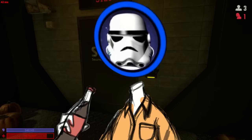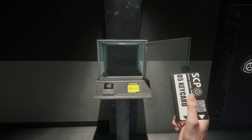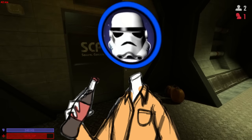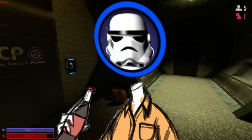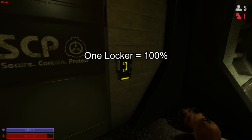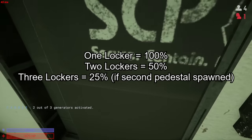Introducing Special Weapon Pedestals. Placed in the same spots as SCP Item Pedestals, these new upright lockers will hold the Disruptor, the Jailbird, and any other future special weapons added to the game. A maximum of 3 of these will be able to spawn when there's a third special weapon added to the game, but on release there will only be 2 lockers. The chances of these lockers spawning are: one locker is 100% to spawn, two is a 50-50 chance, and the third has a 25% chance to spawn only if the second pedestal spawned as well.